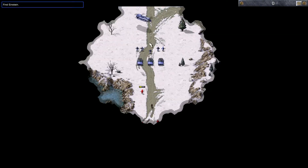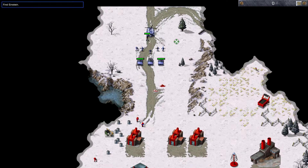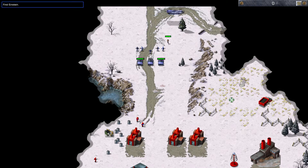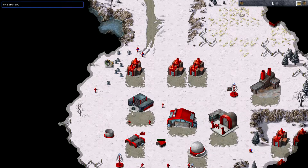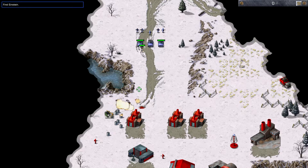Welcome, guys, to the first Allied mission in Command & Conquer Remastered, Red Alert. This is actually the fourth mission we're playing — we've done three previous Soviet missions. That poor civilian on the right-hand side there gets taken out by this Tesla coil. So what we're going to need to do is take out the power, as the cutscene suggested.